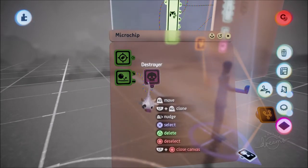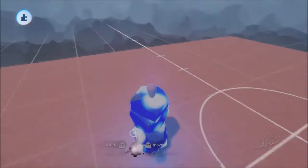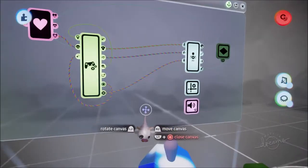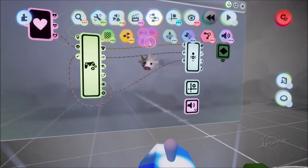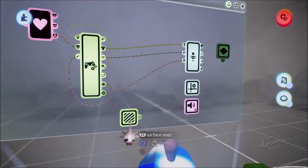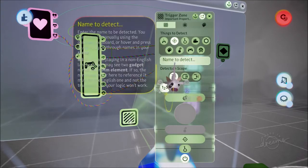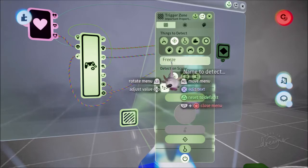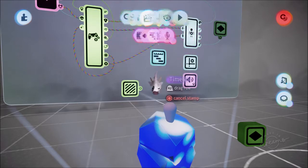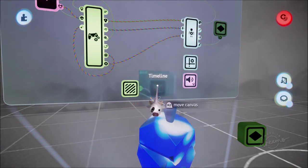Now go back to our target puppet and go into gadgets, sensors and input, and select trigger zone. Scope into it - it's going to detect a tag, which we set via the D-pad as 'freeze'. When it detects freeze, something is going to happen: it's going to activate a timeline, so connect the trigger zone to the power of that timeline.